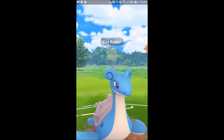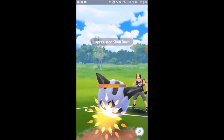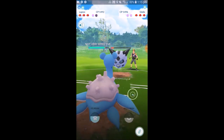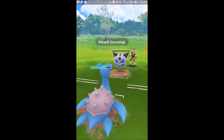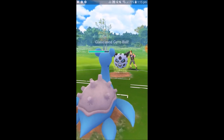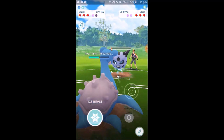Umbreon can just outlast all sorts of things if you have an extra shield — it's absolutely killing it. We land a Skull Bash from Lapras onto the Glalie, which absolutely tears through it and buffs up our defense. So we really don't have to worry about any charge move from the Glalie; it's another Gyro Ball, so we can just farm this thing all the way down.